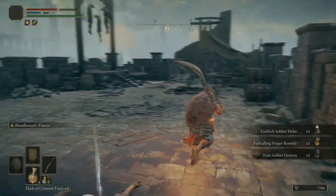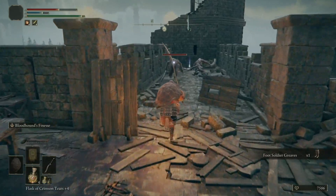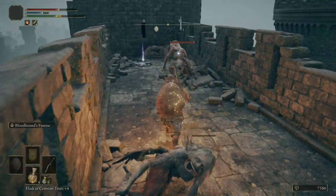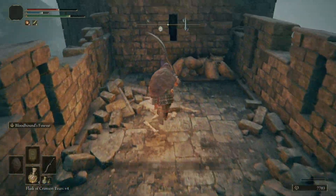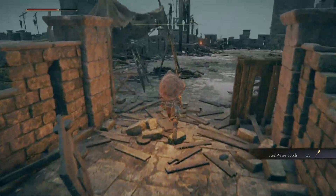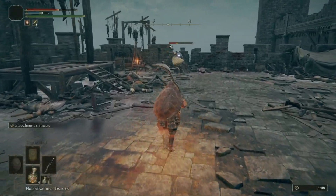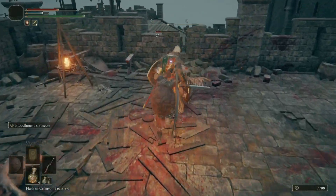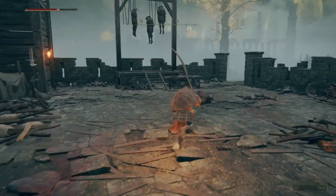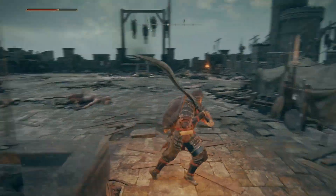We get a Frill Calling Finger Remedy. There's another item over here — a Steel Wire Torch. This is a slightly more powerful torch than the one we have already, but unless you're really planning on attacking with your torch, which I don't ever really do, it's not really any better. It is a bit heavier too, so just keep that in mind.